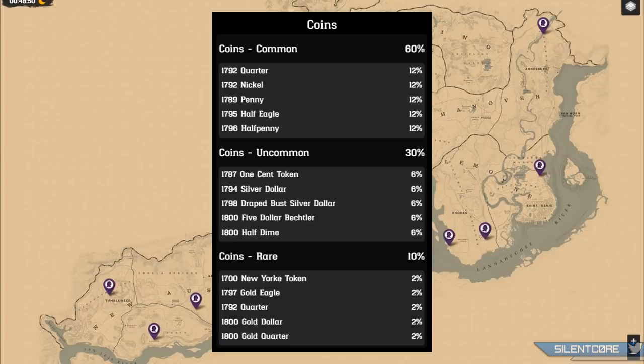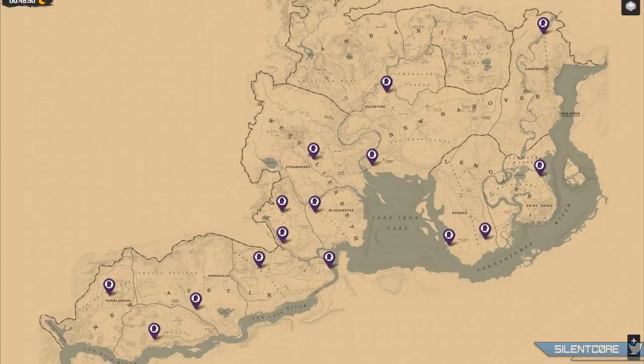It's also important to note that if you're already maxed on some of the more common collectibles, the game is not going to give you anything. For example, if you already have 10 nickels — the maximum — and you dig at a coin location and it tries to give you a nickel, it won't assign you a different coin; you'll just get nothing. Looking at the rare coins, the New York token for example only has 2% odds. So basically before you had a 100% chance of getting these coins and they've been reduced all the way down to 2%, making your chances of getting a full set of coins very very slim.